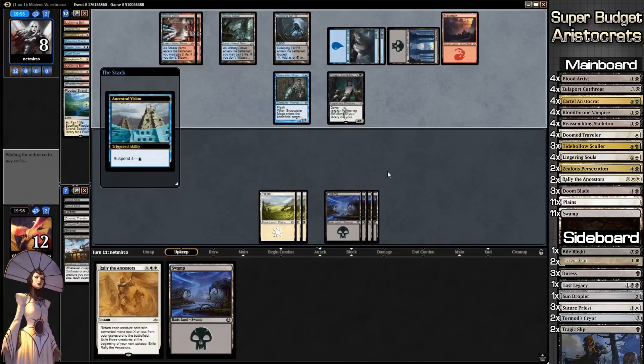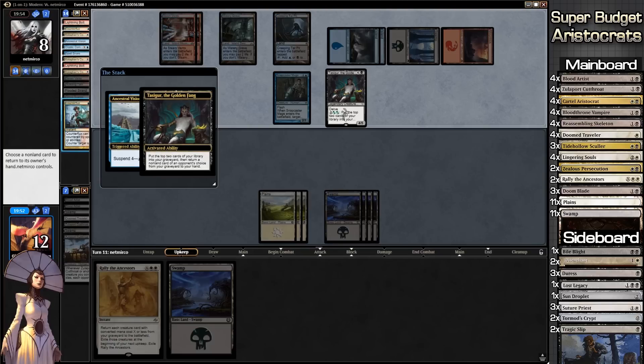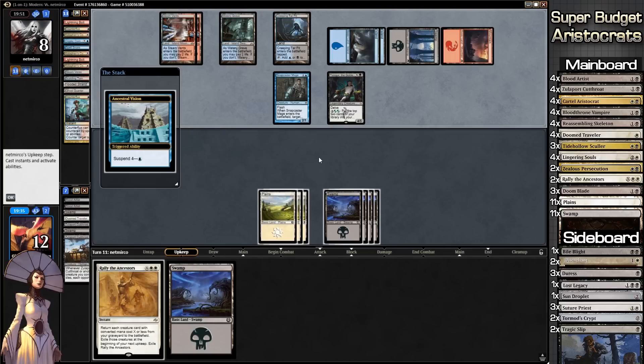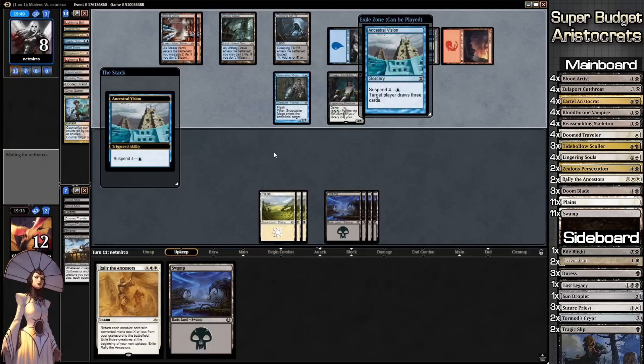Just hanging out, always yielding. Cryptic Command — Lightning Bolts. I kind of want to give him Lightning Bolt back rather than Ancient Stirrings. Let's give him Ancestral Vision back. They're literally two different cards — Ancient Stirrings and Ancestral Vision — I don't know why I keep confusing them.